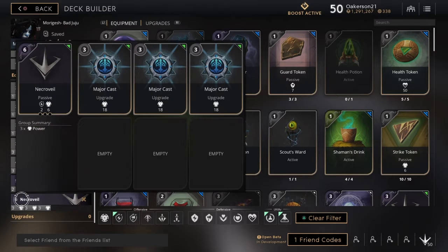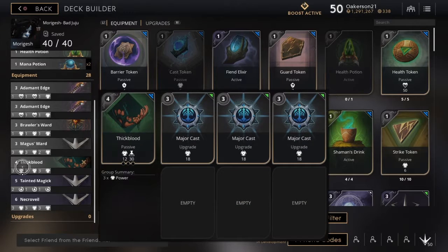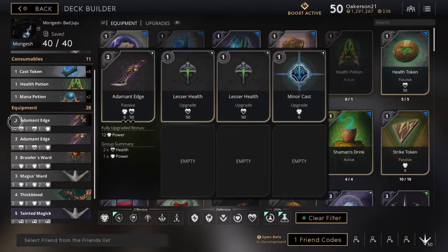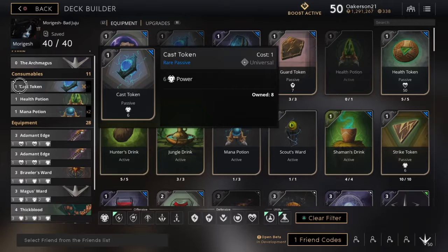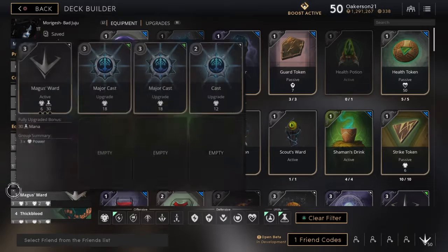To summarize the final build: Necro Veil with three three-point major casts; Tainted Magic with a two-point spark and two one-point basic chronos; Thick Blood with three three-point major casts; Major Sword with two three-point major casts and a cast; and two Adamant Edges each with two one-point lesser healths and a one-point cast. I also keep cast tokens for spare points when leaving base and an extra mana potion just in case. I run the Arch Magus as well.